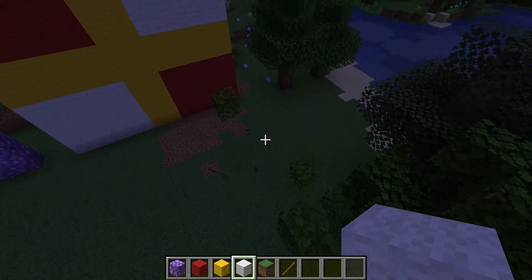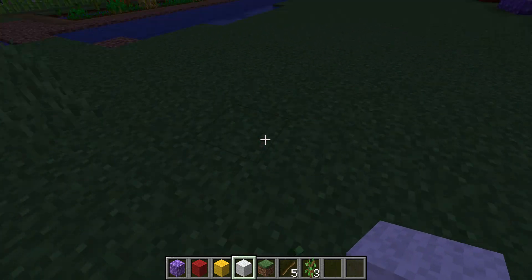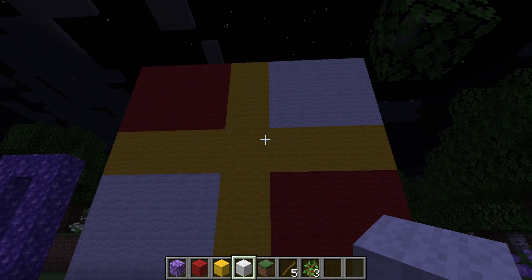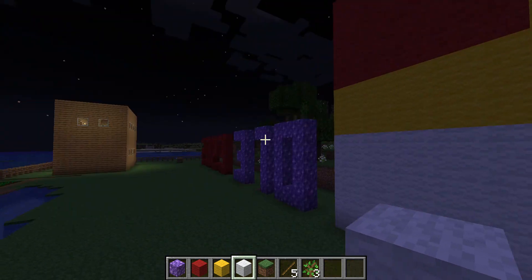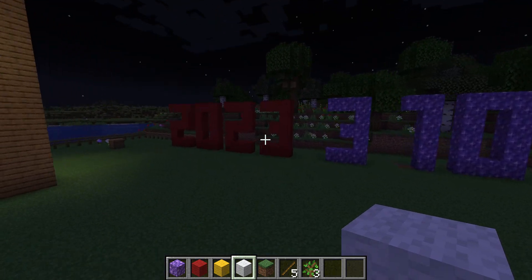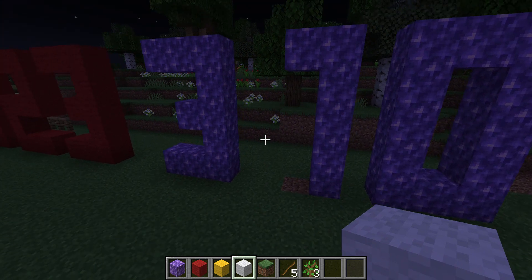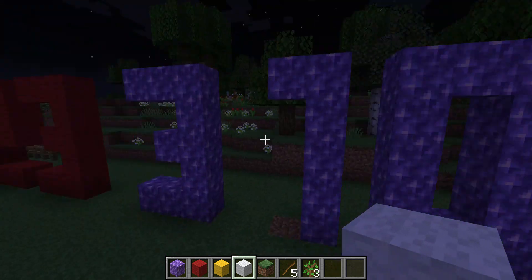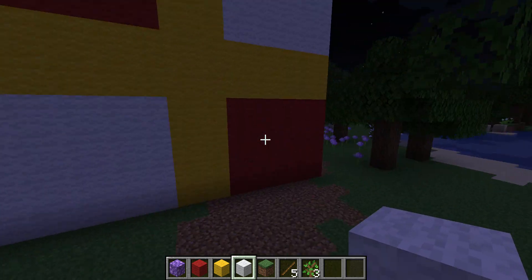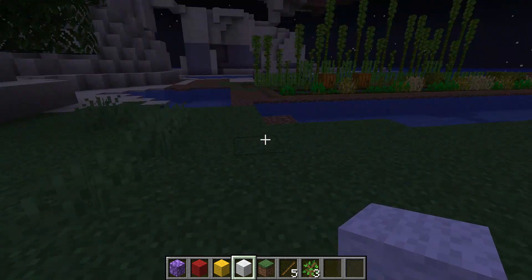Whoa, look at that! Let me grab these saplings here in case I need them later, because you never know. Look at that! So I've got, like, all these three big statues going on. You've got the 2023 statue, the subscriber statue — let's keep this number going, guys! And then we've got the flag of Allendale, based off my book. And then we have our garden.